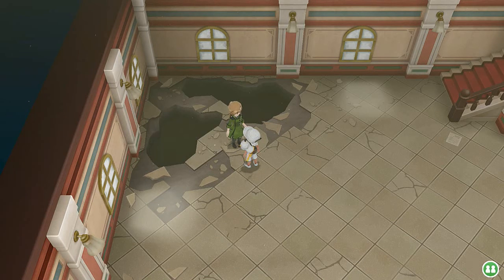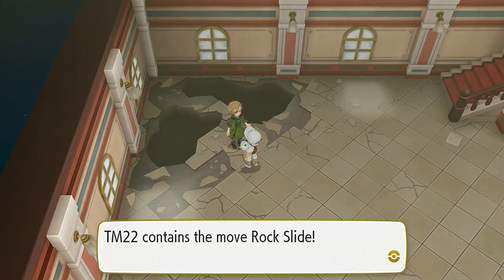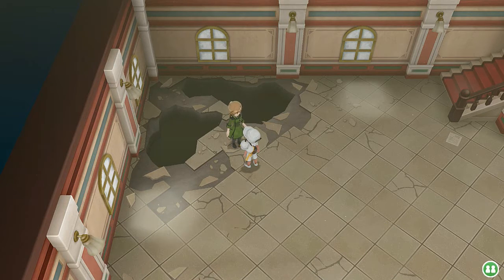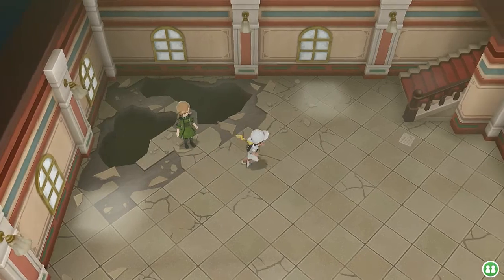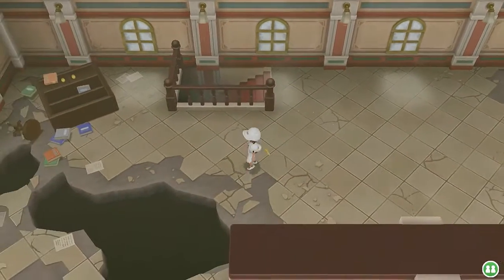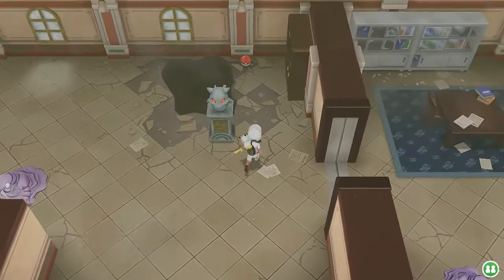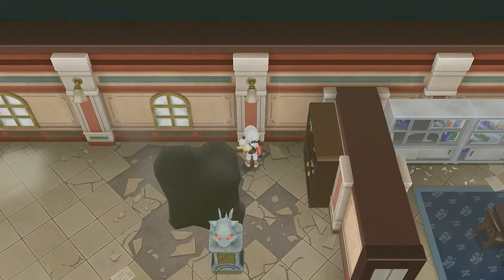We got ourselves TM-22 Rock Slide — a very good move that we probably need. In a double battle, you can hit your opponents two for one. Let's move on forward. I think we've already been up there... No, this is a new section. Let's go ahead and find the secrets of Mew and Mewtwo. Let's grab this item here too.